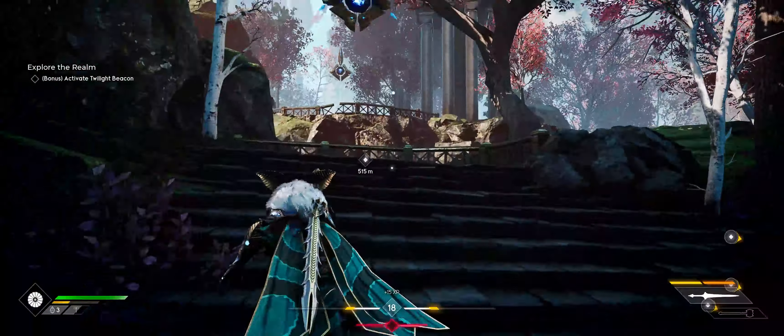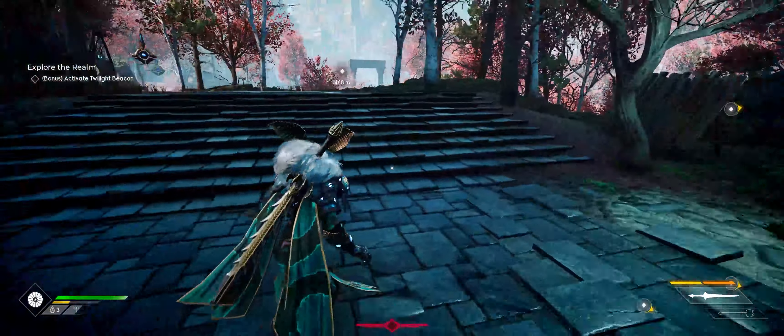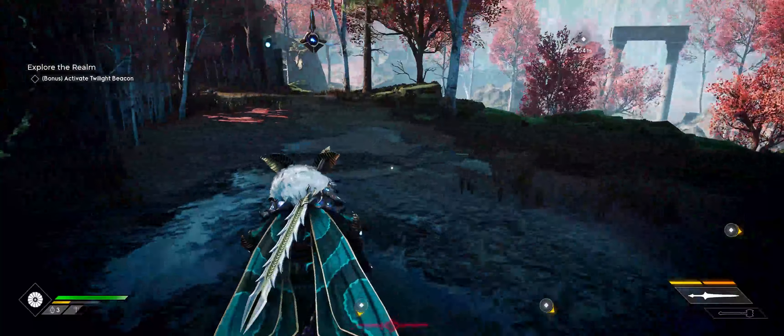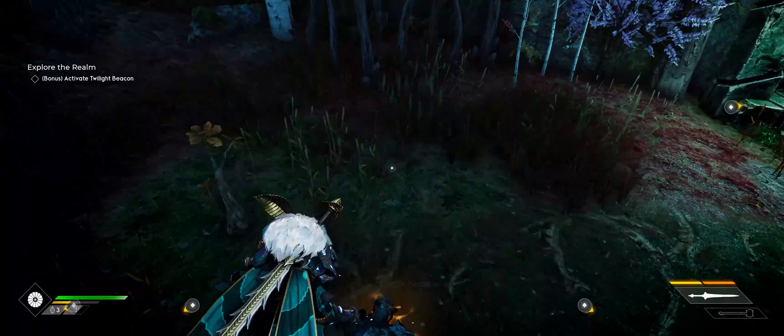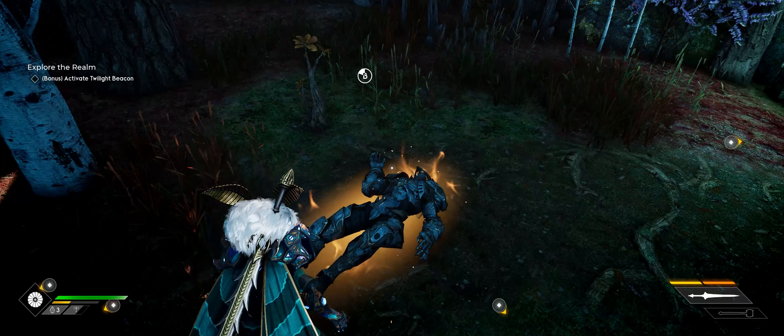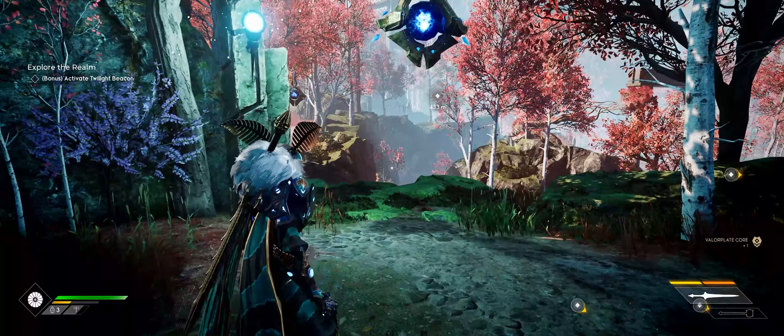The other way to get them is off bodies that you will find out in the world. You will find the remnants of your fallen compatriots, and if you run up and interact with them you will get a Valorplate core off their body. Those are the two ways to get them — hope you found this helpful.